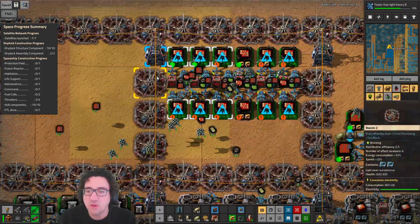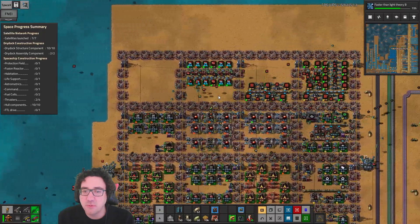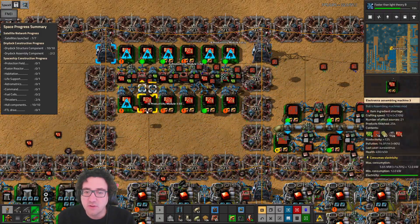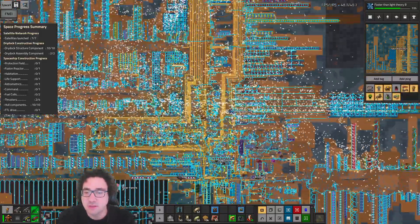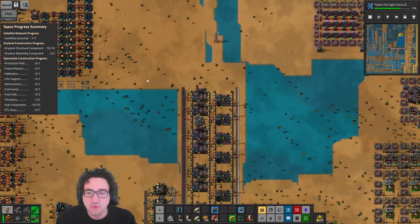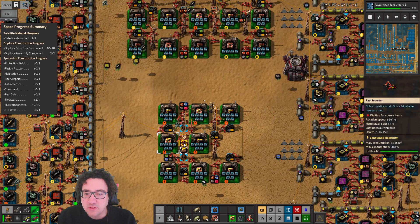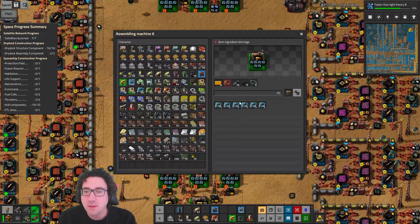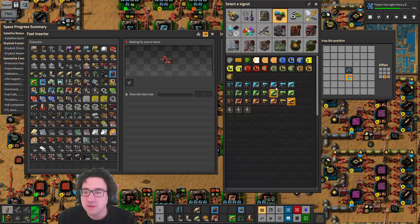We have a lot of catching up to do — this is kind of problematic because as long as we don't have the modules. But we can actually speed it up quite a bit because we had a couple in our inventory, so that's okay. I'm gonna heighten the limit for prod modules because we're still gonna need a decent amount — we're gonna set this up to be less than 200, that seems okay.